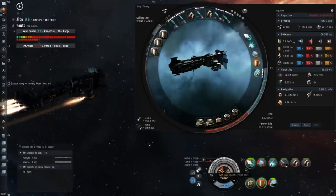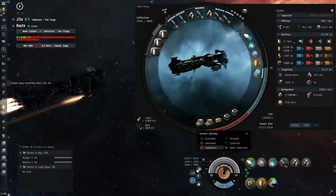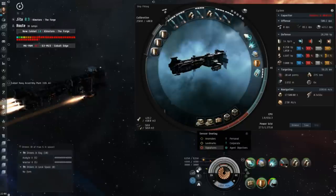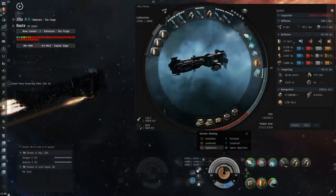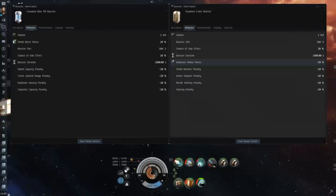For boosters, I carry blue pill and crash — both are very important to your ship. You want to take blue pill almost always to maximize the efficiency of your ancillary charges; it boosts your booster amount by 20%, which is almost always worth an extra two free ancillary charges in terms of rep amount. Crash is a bit more situational — take it if there are frigates or destroyers on the field, as it'll really help with application, but don't take it unnecessarily because crash does have a chance of giving you a shield boost penalty which will negate your blue pill.